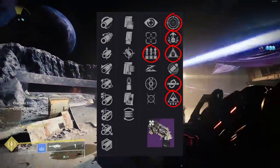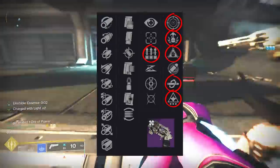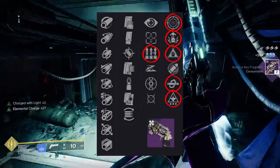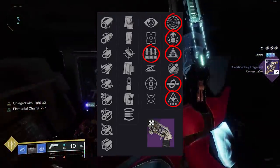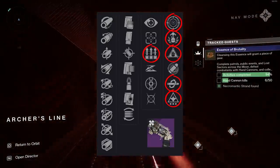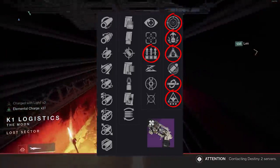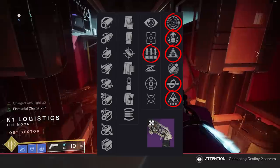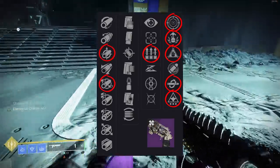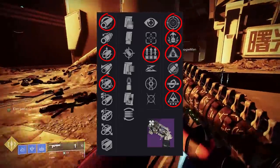You also have Adrenaline Junkie for grenade-based builds, though it would have been nicer to have Adrenaline Junkie and Demolitionist together. One thing I can say about Loud Lullaby — even though range has been nerfed on all 120s — you really want to go for consistency if you want this as a main weapon. Don't overcommit to perks like Full Bore that hurt stability. Choose things like Small Bore or Hammer-Forged Rifling, and I do think you need a range-boosting perk like Accurized Rounds.